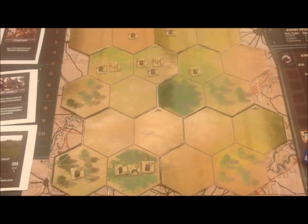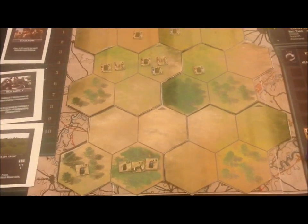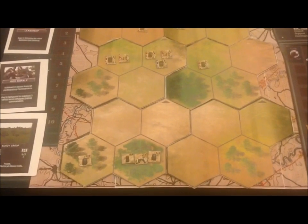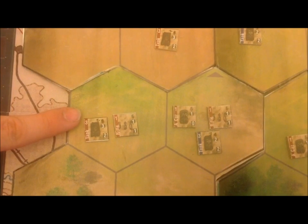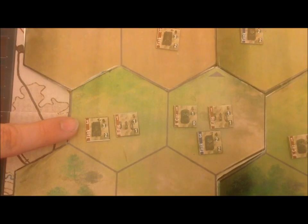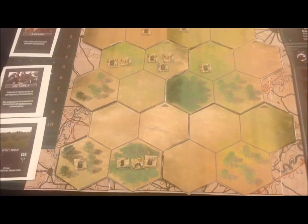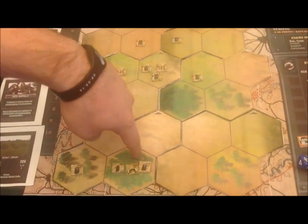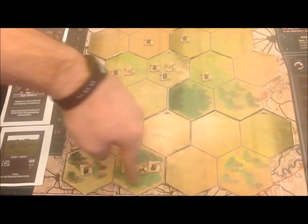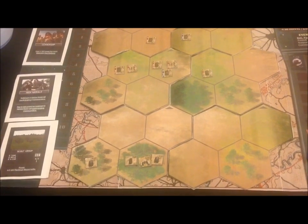Now we move on to enemy actions. By advancing, the Russian tank on the far left is in range with clear line of sight to my three units in heavy cover — it was a good thing I put them there for the extra defense. This tank has a to-hit number of two, a range of three, and a defense of two — one of the most powerful tanks in the game. With range three, he can hit all of my units in the heavy cover, which gives them an inherent plus two defense bonus.